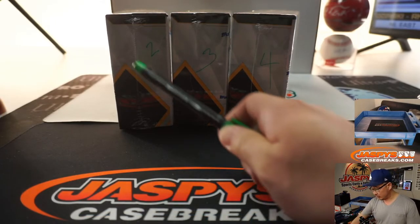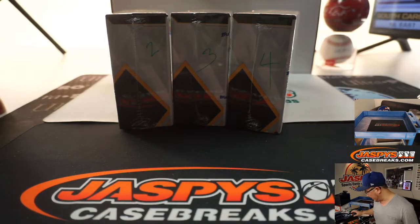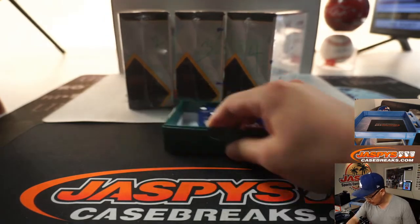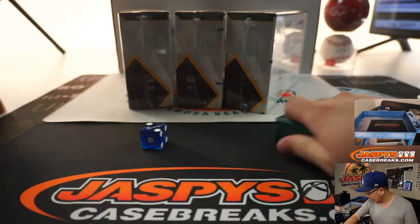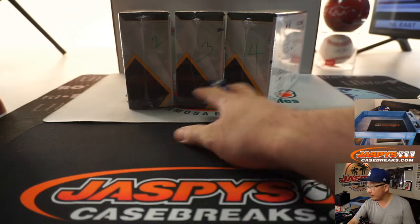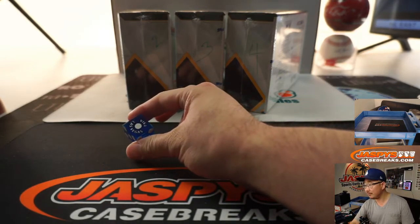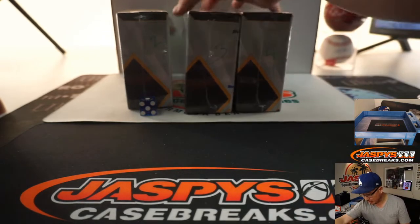We're going to open the box first. We've got boxes two, three, and four remaining. So we're going to go one through six on the dice roll. It's one, so we're going to do this left side first. Looks like we're going in order.